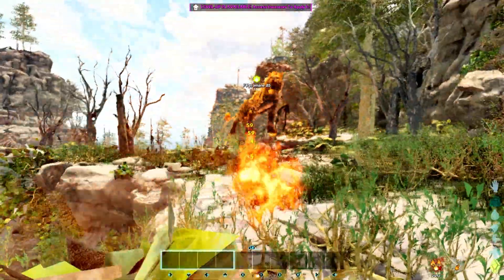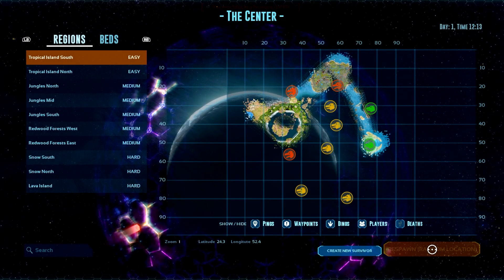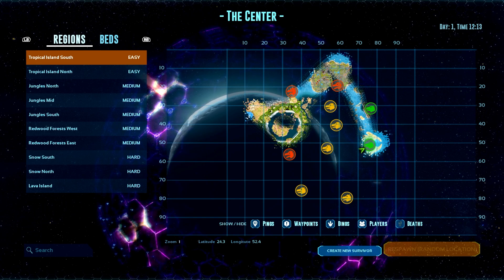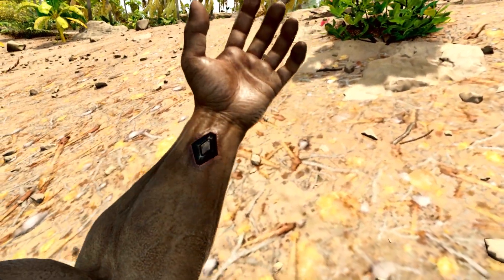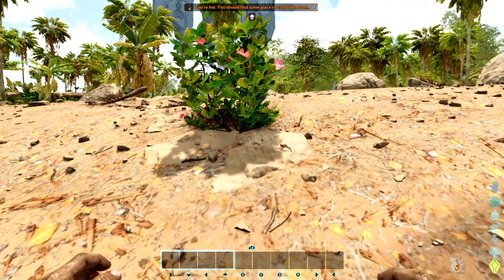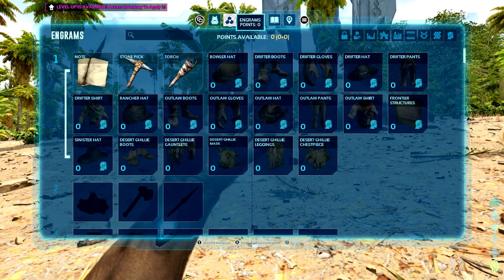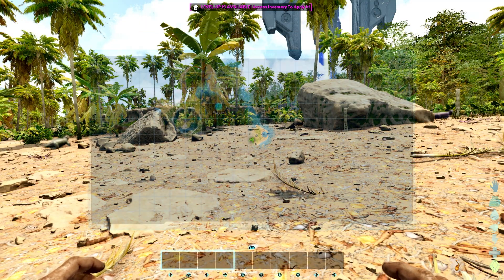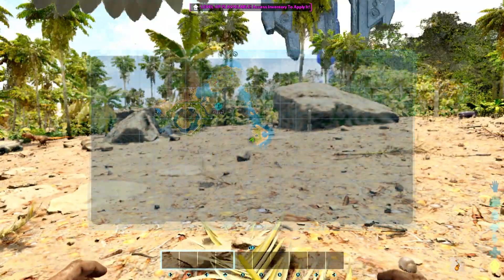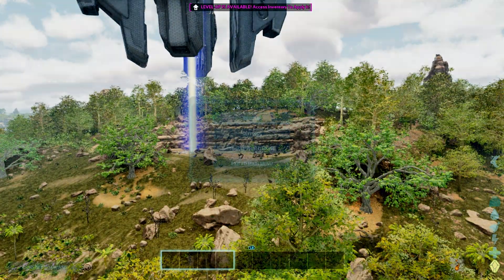Oh I died - I thought I had god mode on but I didn't. Let's try this again, respawn random location. Infinite stats. Oh god, can I fly out of here? Thank you so much.